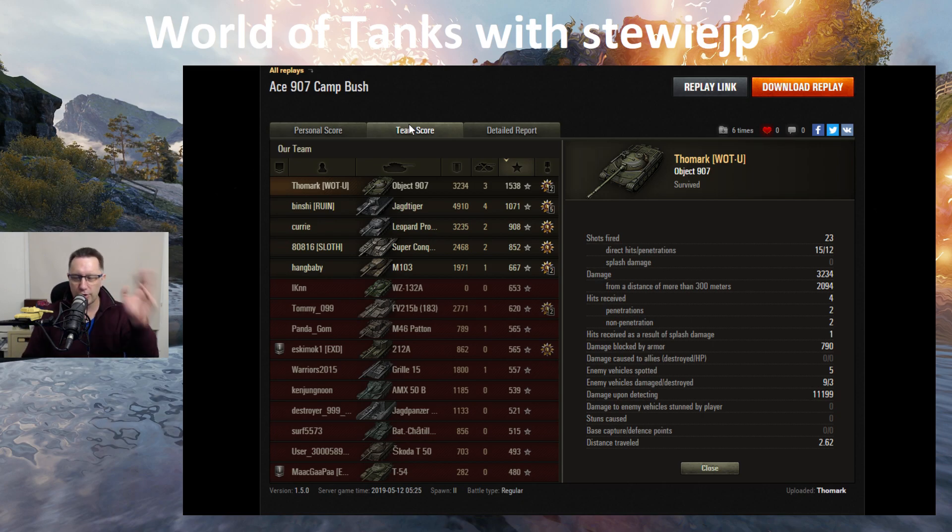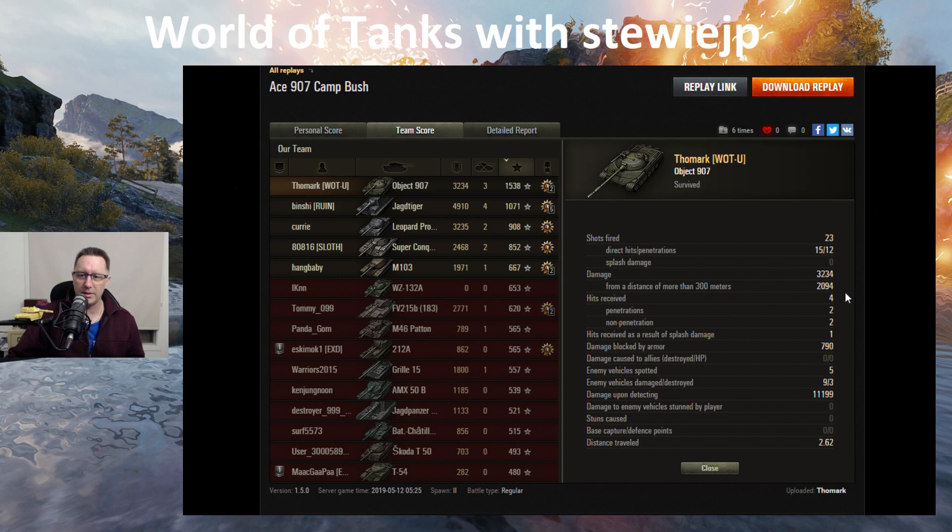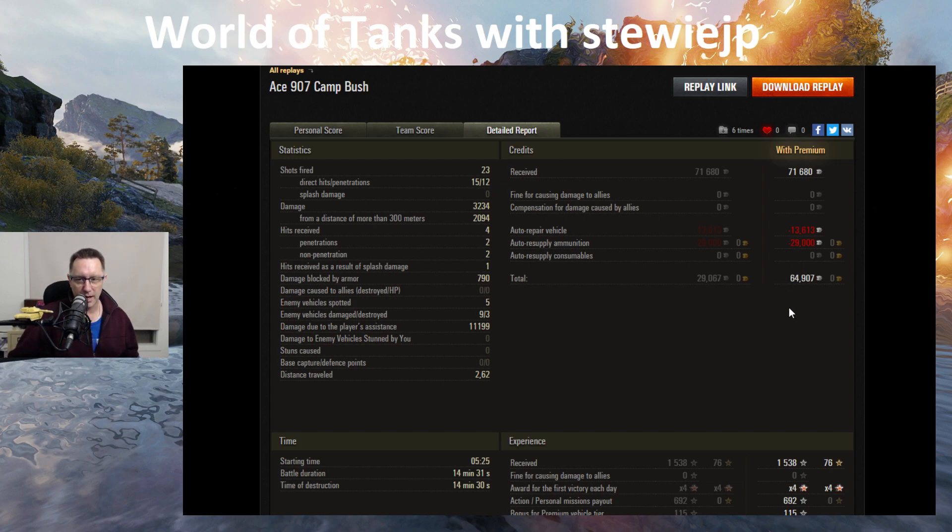Tommy will have accelerated crew training on, training up that Object 907 crew. 23 shots fired — a few were blind fires — 15 hit, 12 penetrated, 3,234 damage with 2,000 of it from more than 300 meters. Even though he was sniping he was still spotting — just under 11,200 hit points of assisted damage. That's what really contributed to that ace. Nothing wrong with 3,000 damage, but that 11,000 assisted damage surely contributed to that ace tag as well. Nearly 65,000 credits after tax with a premium account in that 14-and-a-half minute game. Spotting damage doesn't cost you anything — it costs zero — and that's one reason why Tommy had those great credits in a tier 10 game.